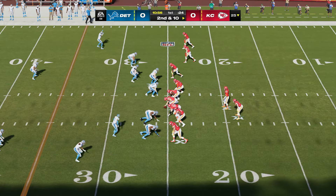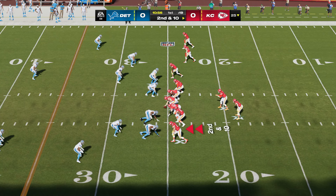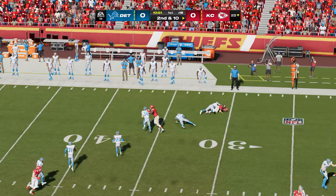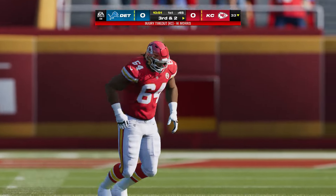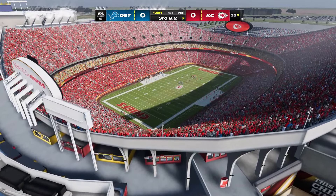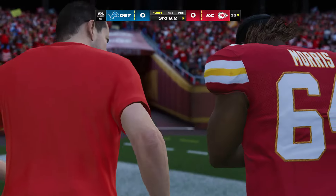An incomplete pass leads to second and ten from the 25. Mahomes throws — catch is made by Marquise Brown, and he's upended at the 33 following a good pickup of eight. Following the completion, we're going to get a stoppage here for an injury. We'll step aside and get an update when we return.